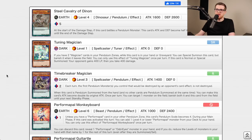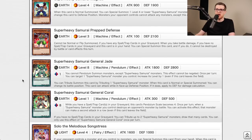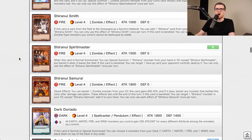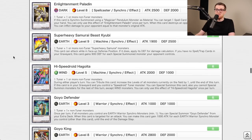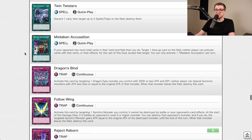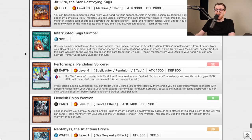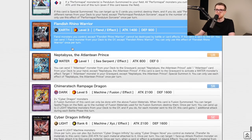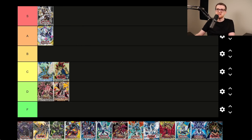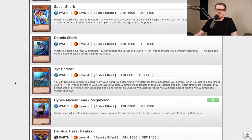Breakers of Shadow — moving into the pendulum era — wow, this set is cracked. Monkey Board, Solemn Strike, Destruction Sword, Performapal Pendulum Sorcerer, Guiding Ariadne, Twin Twisters, Kaiju Slumber, Neptabyss, Infinity, Rafflesia. This set was cracked. It helped introduce one of the most broken decks in Yu-Gi-Oh history, and some of these cards are staples that still see play today. I'm giving Breakers of Shadow an S tier.